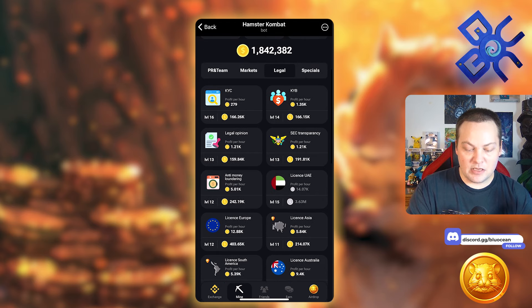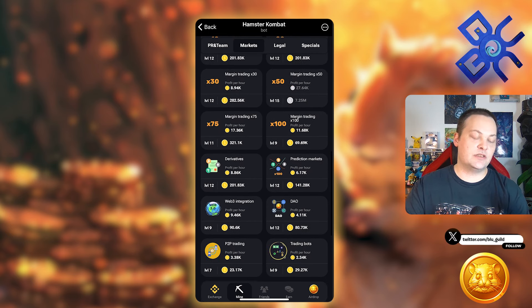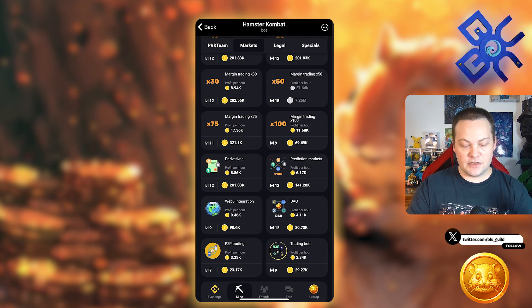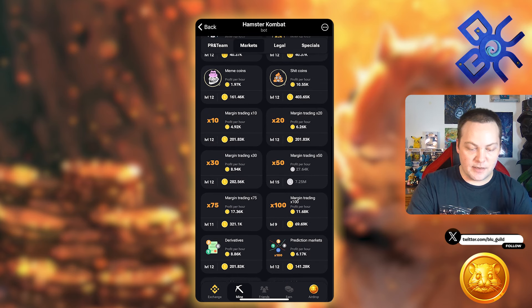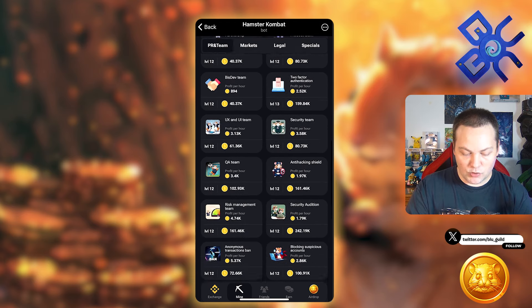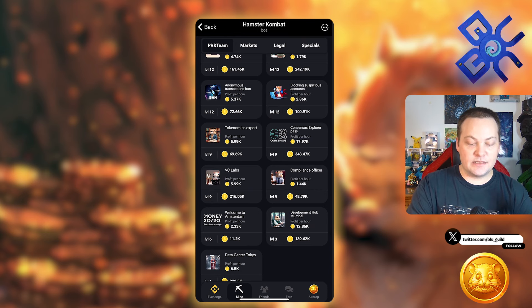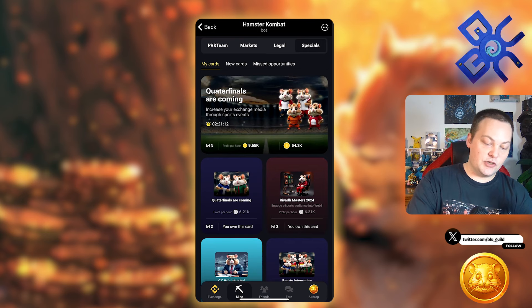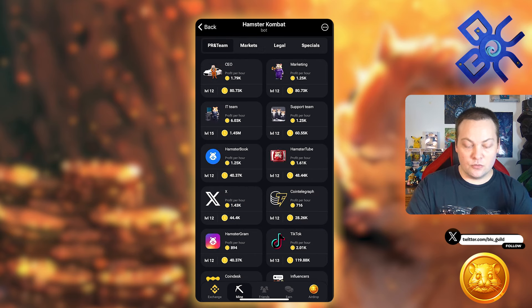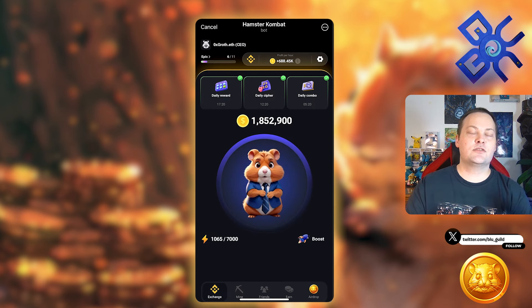In Markets, the only ones really worth it are all the margin trading and derivatives cards — those are the best. If I had a fresh account, I'd stick with margin trading and derivatives in Markets. In PR & Team, there are just a couple worth noting: Consensus Explorer Pass and Welcome to Amsterdam. Specials are the highest-rewarding, then some of Legal, and you're kind of working right to left on importance. Don't worry about saving coins to get the combo the next day — keep pushing, because getting your profit per hour high will outweigh the need to save.